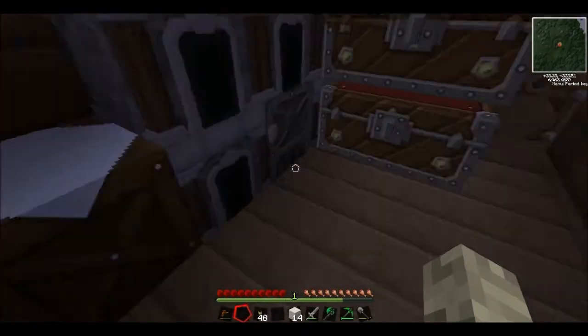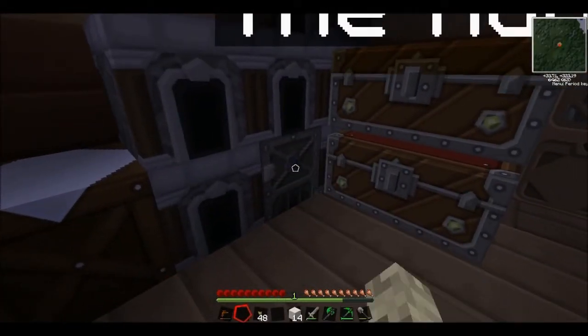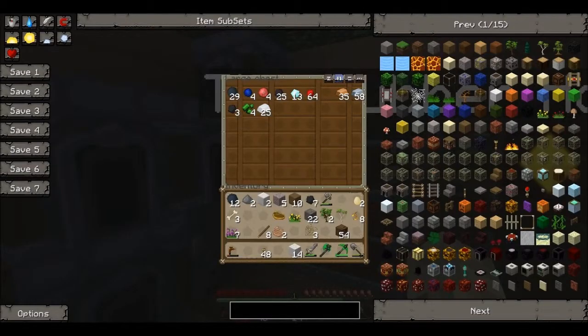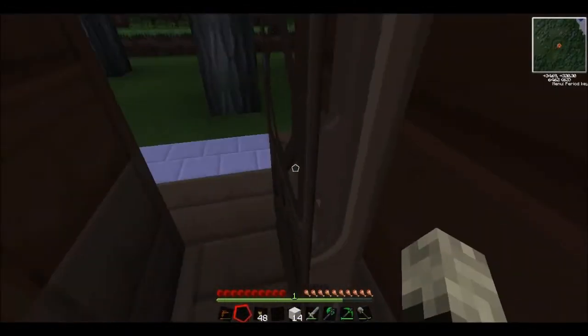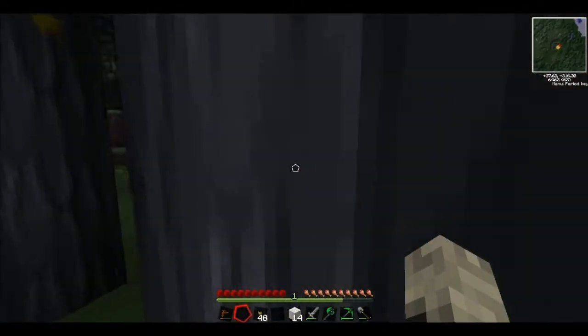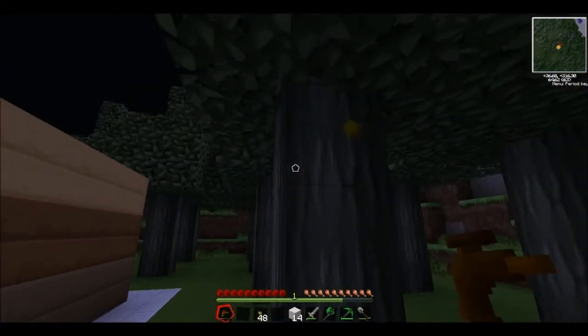I did lose a bit of footage, so sorry about that. All I did was I made an iron furnace, as you can see. I've got some rubber there — I made a rubber tree farm, sorry for missing that. I went mining after that, got some diamonds, got some rubies, got some stuff, got some emerald pickaxe, emerald stuff. And I've also decorated the outside a little, only a little, but it looks nice, it looks pretty sweet.